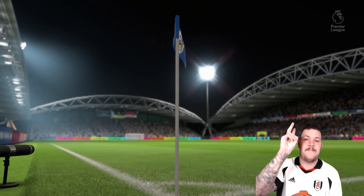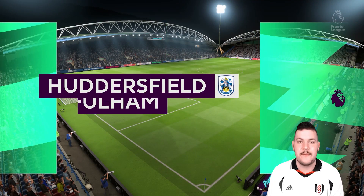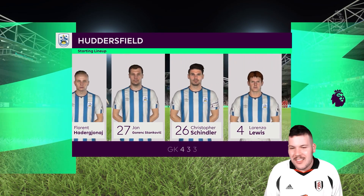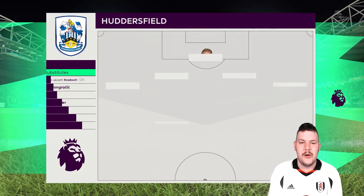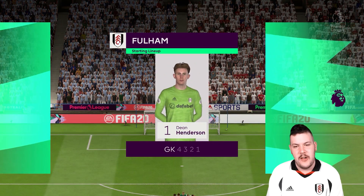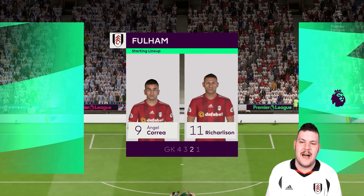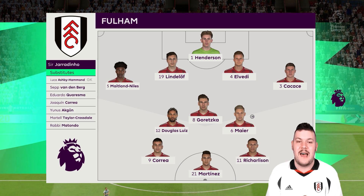And this is one of those other fixtures — away against Huddersfield. A game we need to be winning comfortably. Taking a look at the Huddersfield starting 11: Joel Coleman in goal, Schindler, Alex Pritchard, and up front Mooney and Pavlidis — not an insane side by any stretch of the imagination. Our starting 11 for this game is the 4-3-2-1 formation once again. Full strength back four, Luis joining the starting 11, Correa, Richarlison and Martinez up front. We're putting out a very strong side.